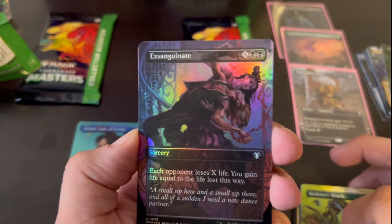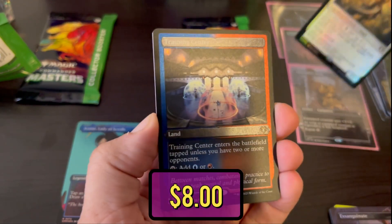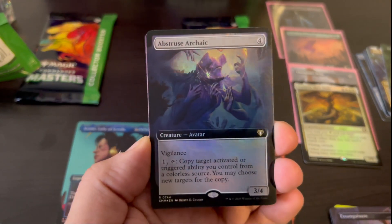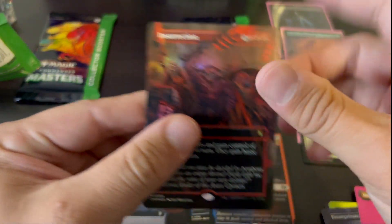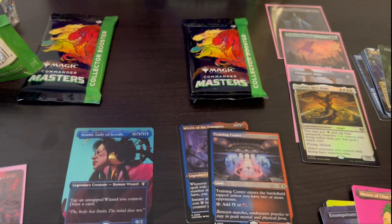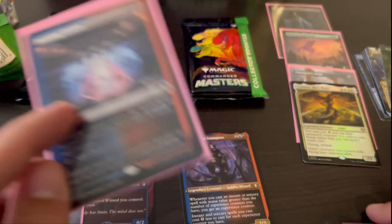Exsanguinate's a great one — that's a great hit, and I actually forgot this was an alt art in here. Sephara, Sky's Blade is our first rare, and that's a foil. Training Center foil etched — that's a beauty right there, love that style on that card. Obtuse Archaic, foil extended art. Marin of Clan Neltoth. And then foil Insurrection — nice. I don't know what determines that last mythic spot, but foil mythic means we're probably not going to get a Jeweled Lotus, sadly. Training Center is a beauty — really, really nice etched card. And I'll toss a sleeve on the Exsanguinate too, it's a pretty good card, good game finisher, with really nice artwork.